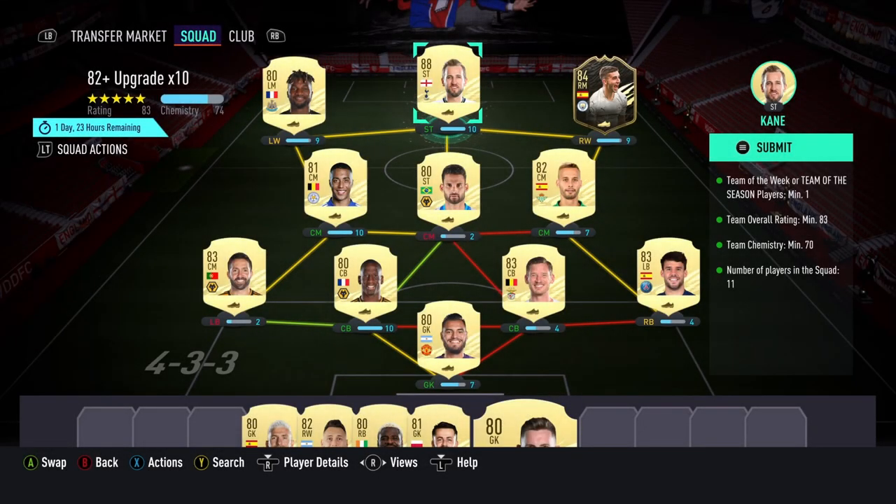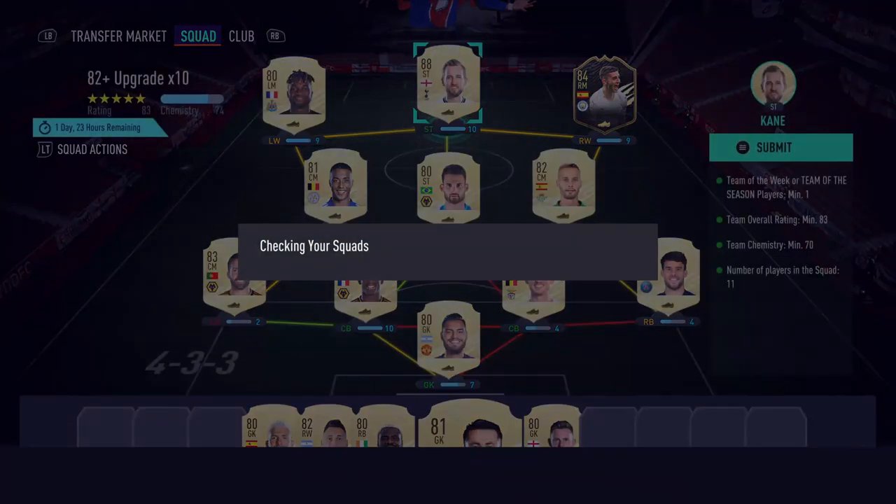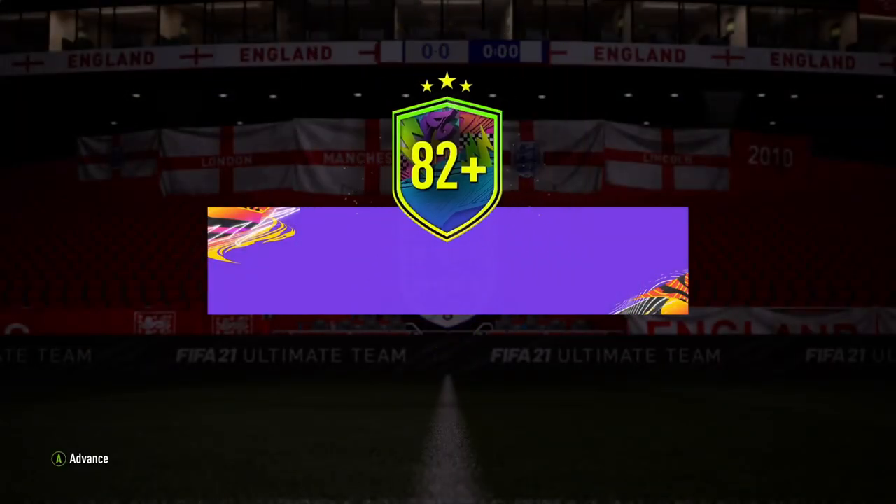Welcome back to another video. Today EA have dropped this 82-plus upgrade times 10, and I can't actually remember if we've had this recently or not — either way, it's here and we're gonna do it. We're trading in Harry Kane because I've got absolutely no fodder. It's an 83-rated squad, 70 cards needed for this.